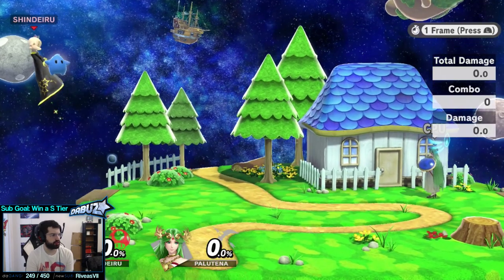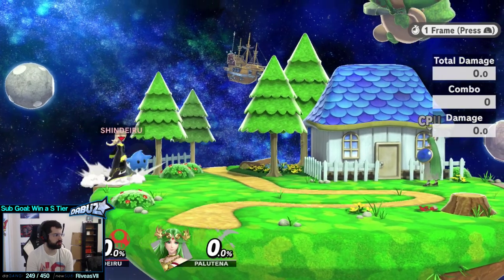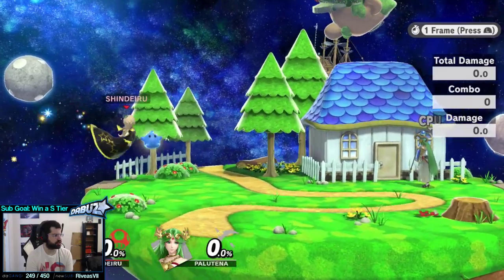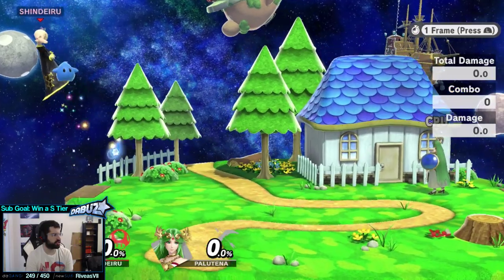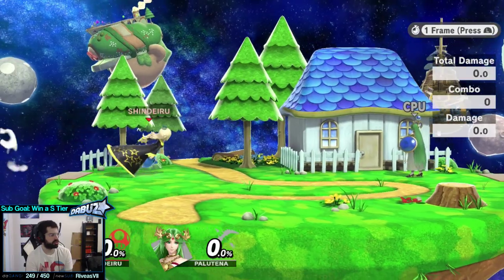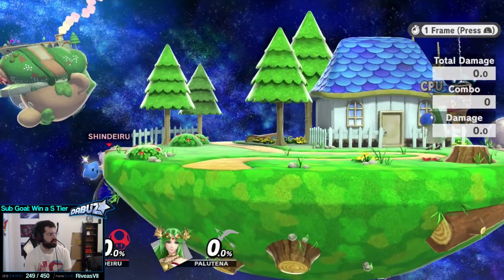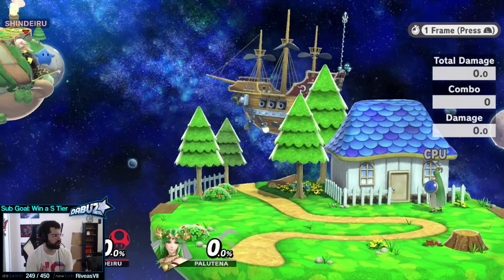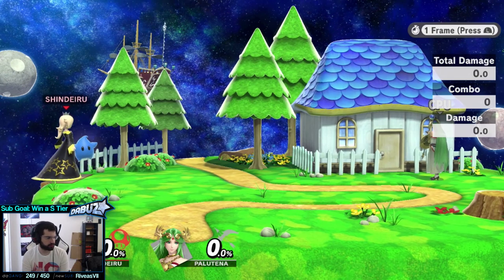Another stall you can do offstage is down-B. If you down-B once in the air, it actually cancels your fall speed pretty much. Like if you're fast falling and you suddenly down-B, she falls at regular speed. So that's a really good mixup offstage — using down-B to stall. And you can also B-reverse it. So you can be offstage, B-reverse, down-B, slow yourself down a bit, turn around, get away from the opponent, then up-B.